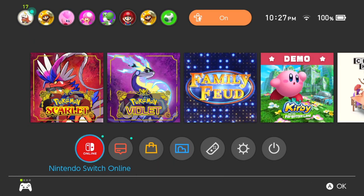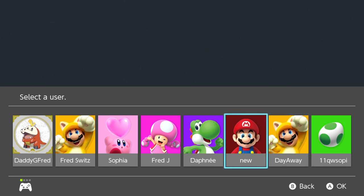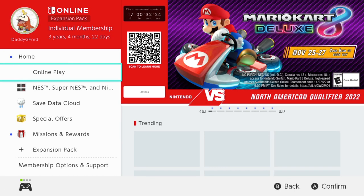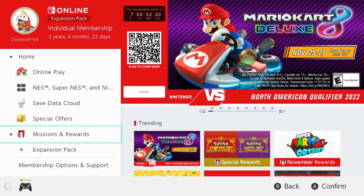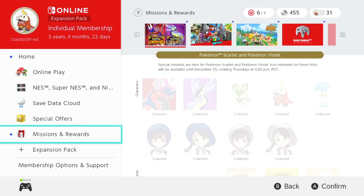What you want to do is go into the Nintendo Switch Online app and click on the profile that you have the Nintendo Switch Online service for. Once you're here, go down to Missions and Rewards. As you can see, the top themes are going to be Pokémon Scarlet and Pokémon Violet.